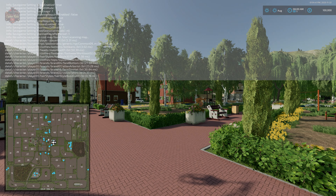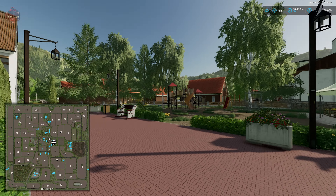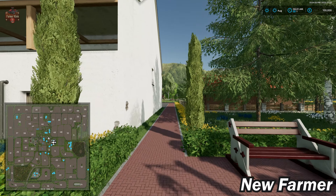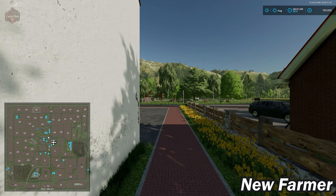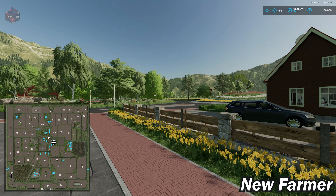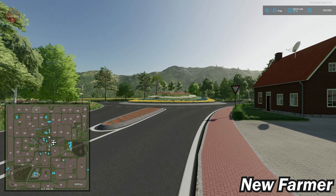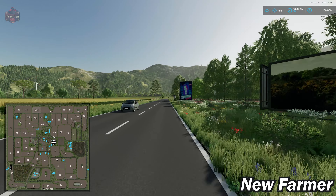When we load in for the very first time on this map, we load in to the center of town. Our main vehicle dealer is right down the street from the spawn point.